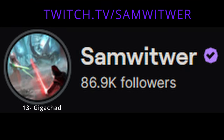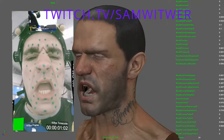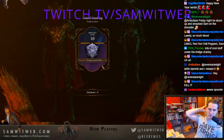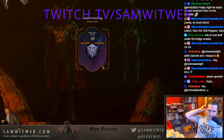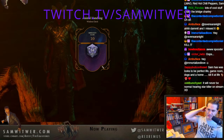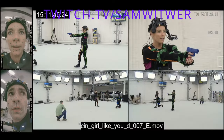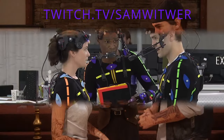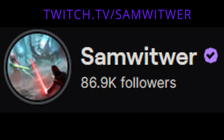Make sure you follow this absolute gigachad. A lot of people don't know this, but Deacon St. John in the game is played and voice acted by none other than Sam Witwer. As you can see from some of his streams, it's literally him and he looks exactly like in the game — they just took a real-world guy and modeled the game after him. How cool is that?